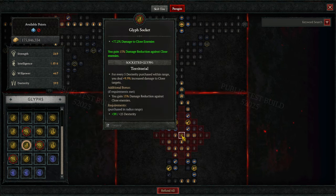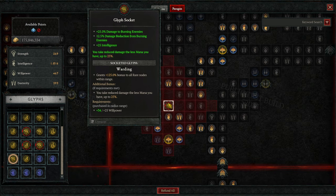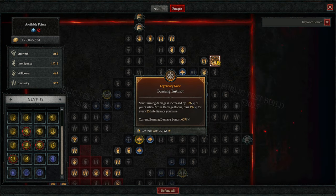We have Territorial for more damage reduction and Warding for also taking reduced damage. The less mana you have, need to see if we really lose that much mana. I actually liked it because it enhances these rare glyphs, which give me damage to burning enemies and damage reduction from burning enemies — really, really cool. And I got the Burning Instinct here, which increases Burning Damage by a percentage of our critical strike damage bonus. We're not critting with Incinerate, but we are critting with the Hydras, so it's still okay.